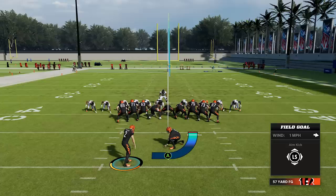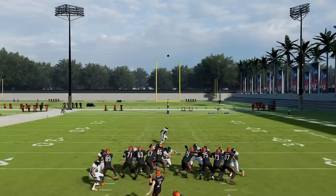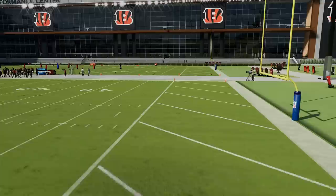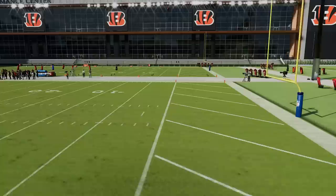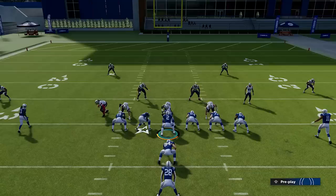Number fourteen: how to make longer field goals. Notice on a 57-yard field goal, the little circle at the end of the kick arc is under the crossbar — even with full power and perfect accuracy you'll come up short if you don't adjust the kick meter. If you press the right joystick and hold it all the way down, that circle jumps up. Hold it down and you'll kick more of a line drive, and you can easily make that 57-yard field goal as the ball travels much further.